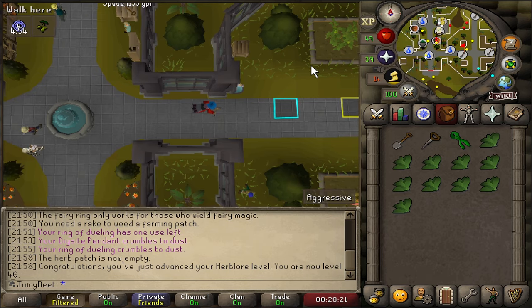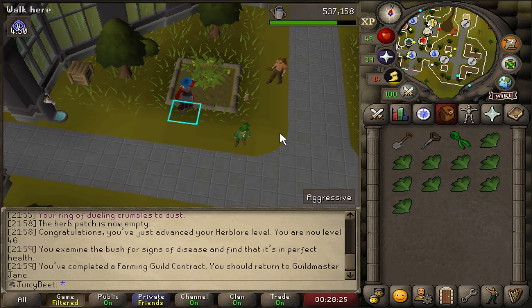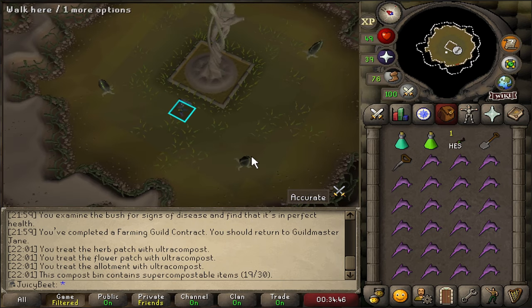Even though I haven't had much time to actively play over the last few weeks, I've still been trying to pop on and knock out a few farming contracts and birdhouse runs just to keep the progress ticking over. So I was thinking we'd start today off and try something a little bit different and have a crack at taking on the Hespori boss. I have actually no idea if we're strong enough to take it on yet, but we're going to find out by the old-fashioned trial and error method.